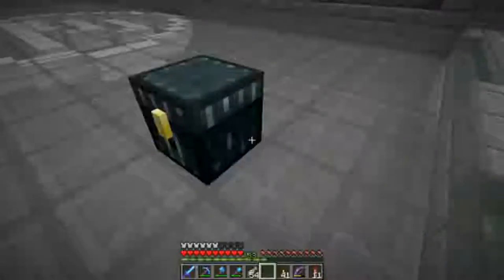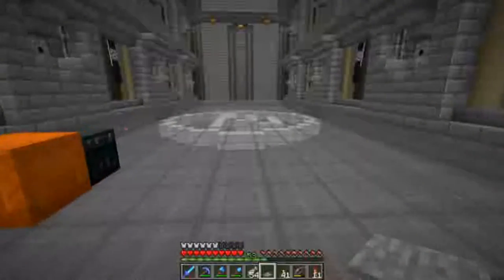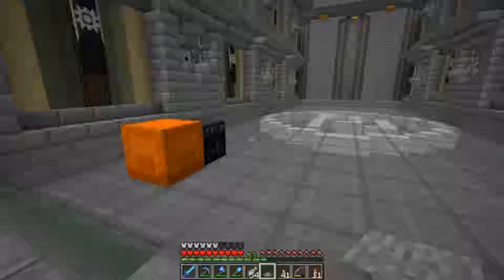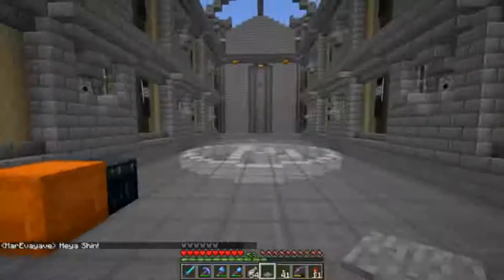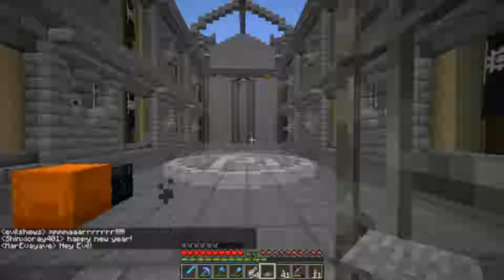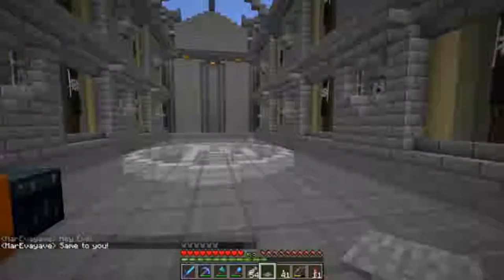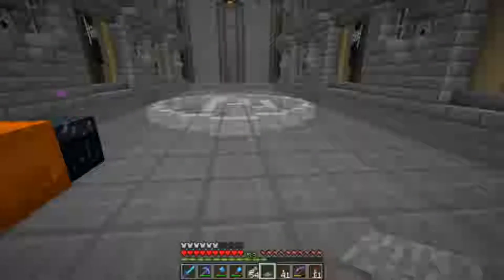I'll pull out my ender chest and get myself a pressure plate. I'm anticipating having to come through this door quite frequently, so having it constantly turning on and off will wear out the system as well as create extra lag. We already have the mob farm underneath us, so it's already a little laggy in here when the redstone fires. It's New Year's Day for me right now — it's several days before this video is going to release — but I don't want all that unnecessary lag when I'm running around my own building.